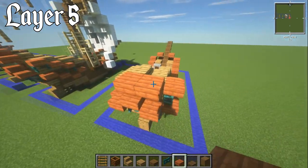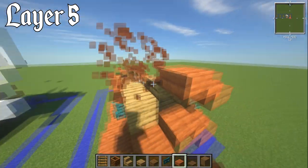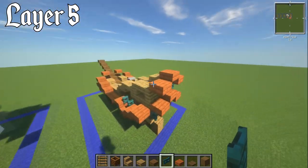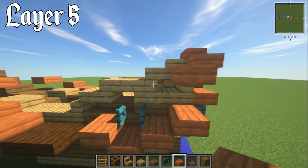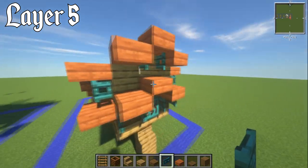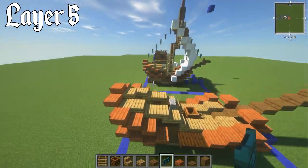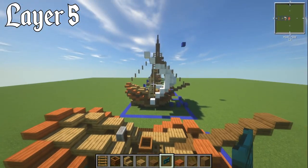Then have an acacia slab on the side, going over and then back under, and put another warped fence gate in — it goes really quite high over the cabin, almost double layered. Have these stepping their way down until you get to this one, then a warped fence gate on the side punched through. That's how you get that really high, angled, pointed part of the ship — it looks pretty good.